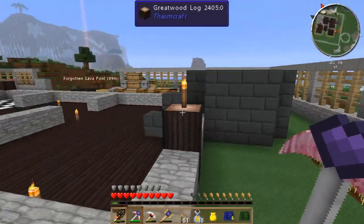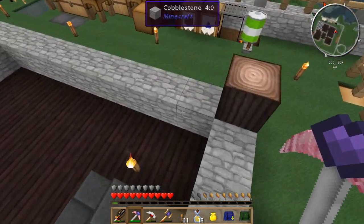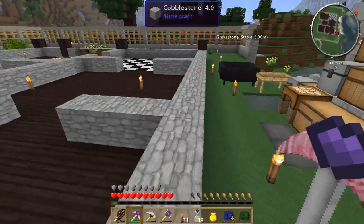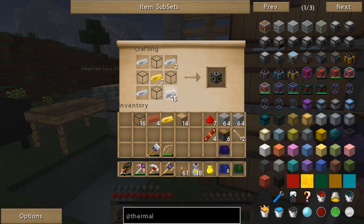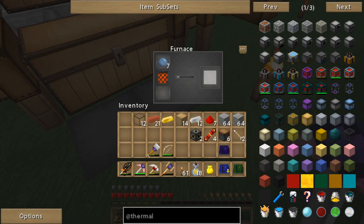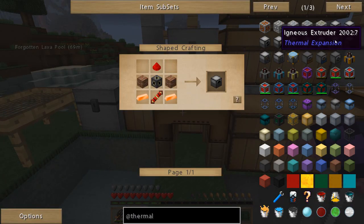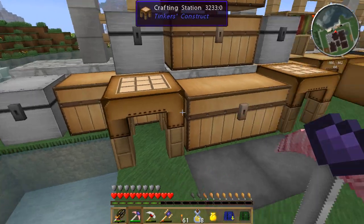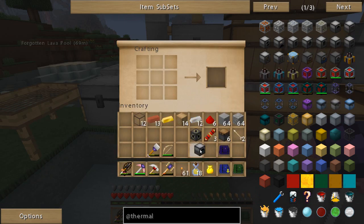How far up did that go? We still got good ways to go. We could probably put a good stack and maybe a stack and a half of iron in there if we wanted to at a time. That's pretty awesome. So I want to make two machine frames. We should have enough bricks ready to go. We should be able to make our redstone furnace. We need copper - two of those. There we go. Redstone furnace.